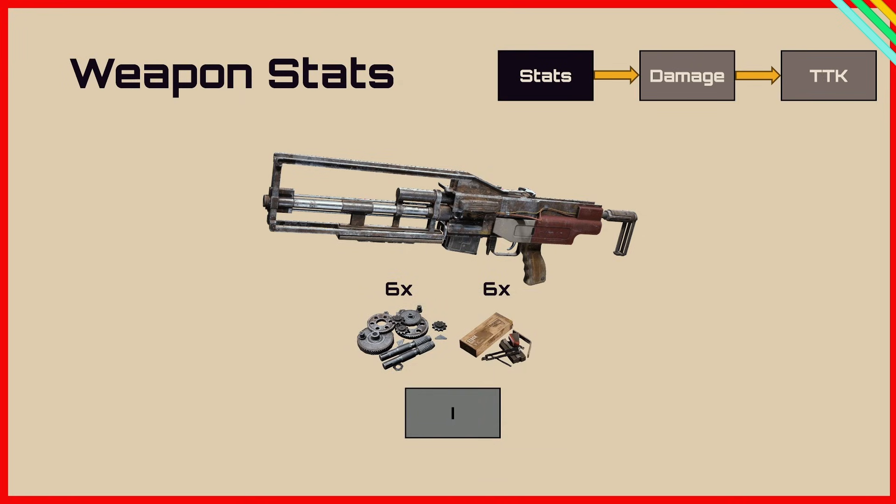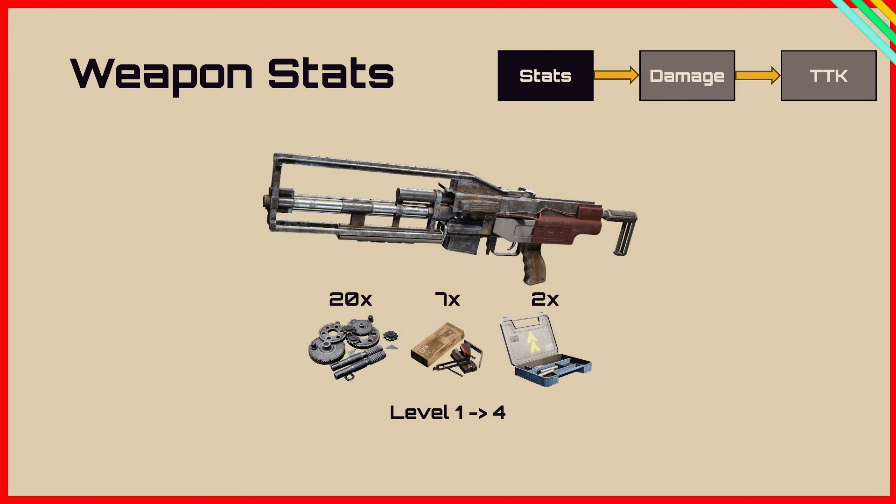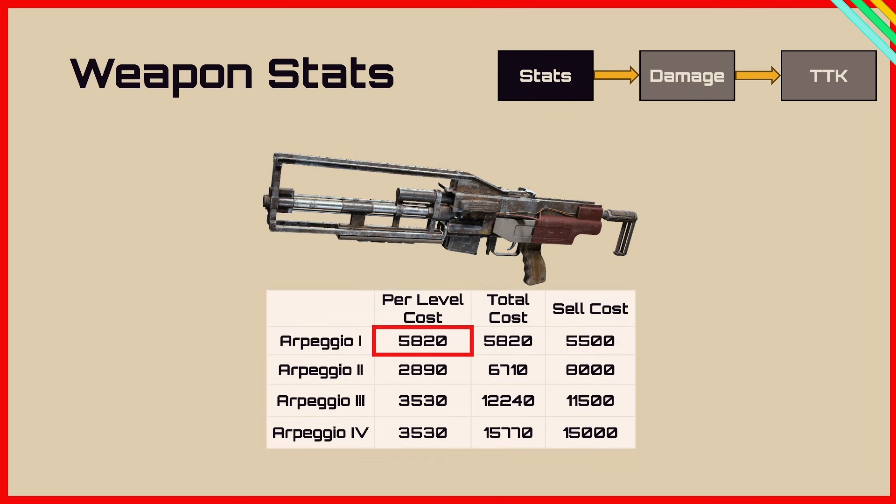To craft a level 1 it takes 6 mechanical components and 6 simple weapon parts. Level 2 is 4 mechanical components and 1 simple weapon part. Level 3 takes 5 mechanical components and 1 medium gun part, and it's the same to get to level 4. When you look at the monetary cost, crafting a level 1 is rather expensive compared to all the other levels, so if you've got it already, upgrade it — but I wouldn't suggest crafting it.